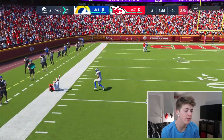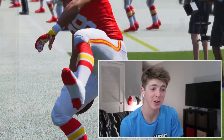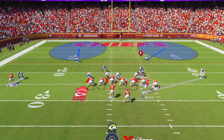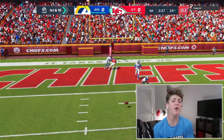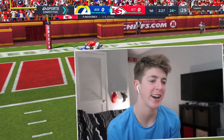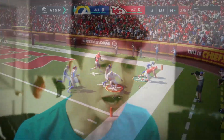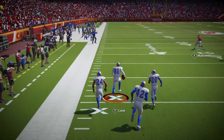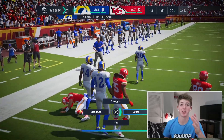I need to run man coverage — I definitely have the cornerbacks for it. Oh, I should have picked that off actually. Man coverage might be the move. That's a pick, baby! Night Train Lane in zone coverage — let's go with a spin move. What a good start with Patrick Mahomes being pressured.